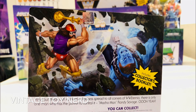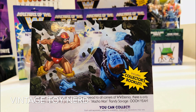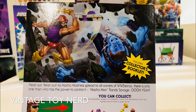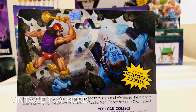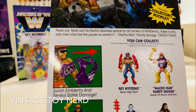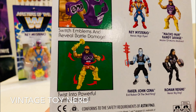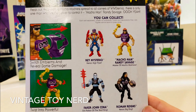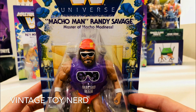The back of the card includes a collector's booklet. It says: as Macho Madness spread to all corners of WW Eternia, there is only one man who has the power to control it — Macho Man Randy Savage, oh yeah! He's knocking down that John Cena robot. You can switch emblems and reveal battle damage on his chest armor, and twist into powerful battle positions. And that, my friends, is Macho Man Randy Savage.